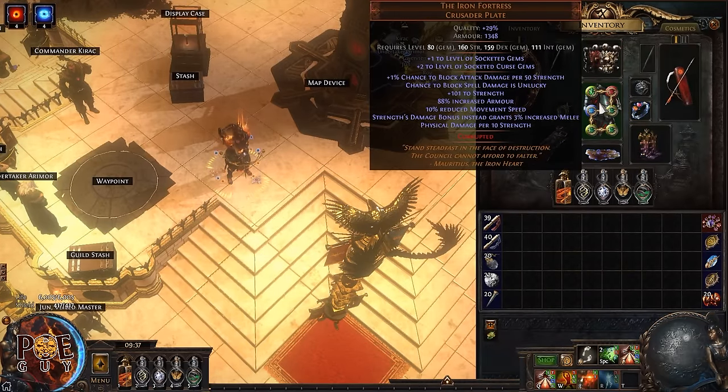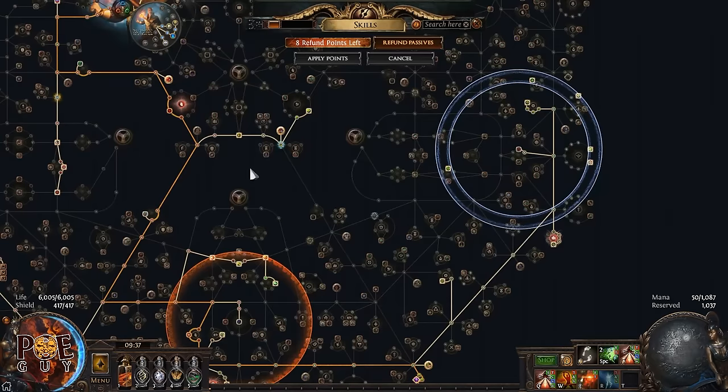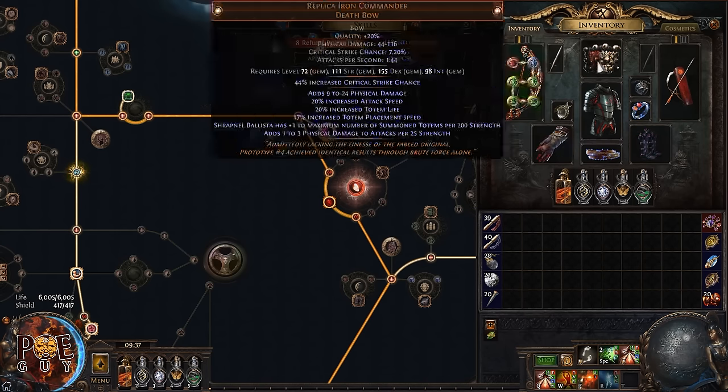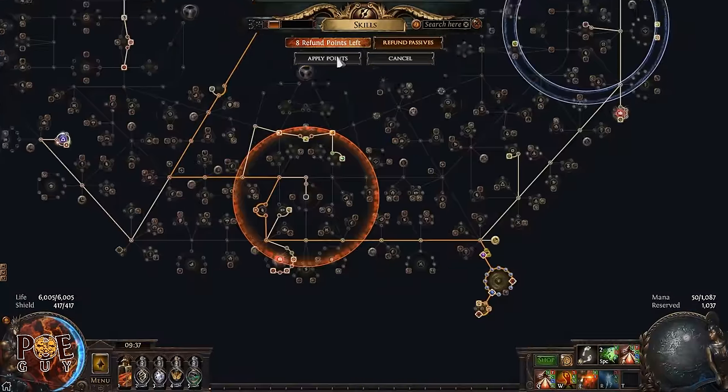The body armor and helmet have special interactions. The Iron Fortress reads: 'Strength damage bonus instead grants 3% increased melee damage.' You might ask, we're not doing melee damage — and you'd be right. But we have the keystone Iron Will, which transforms that melee damage into spell damage. Then someone says, we're not a spellcaster. That's where the helmet comes in: it converts spell damage into attack damage, but at 150% of their value.